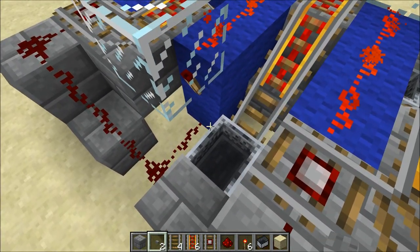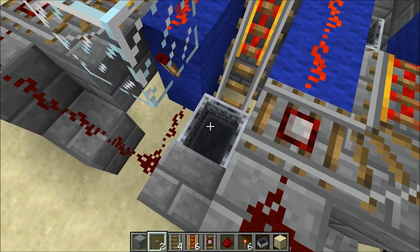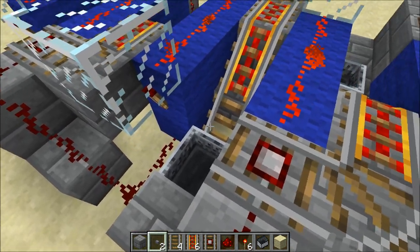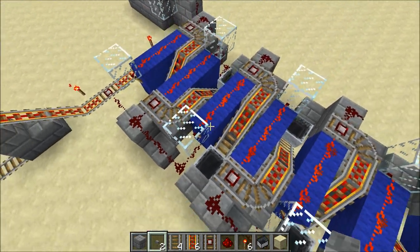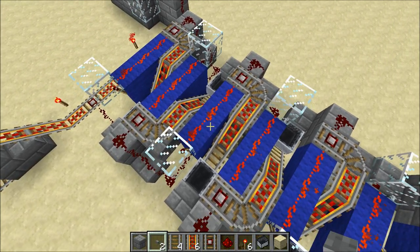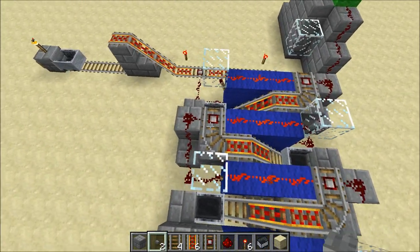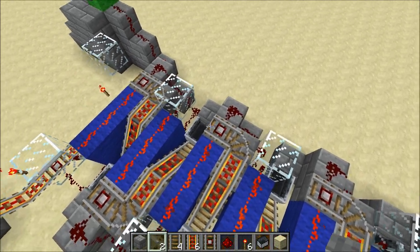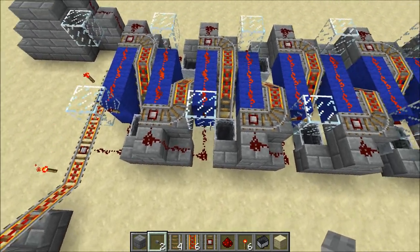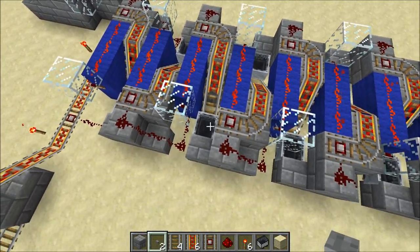If we take this slot here, for example, this redstone torch up here powers a powered rail next to it, which is just below, right underneath this cart. So when this torch is on, then the powered rail will turn on, and of course the cart will move on to the next slot. Now each R Snorlatch is powered by two inputs — two detector rails — which are the two detector rails immediately after, or ahead of, the slot. This one here turns on the R Snorlatch and turns on the powered rail, which allows the cart to move upward. And this detector rail here turns off the R Snorlatch, and of course turns off the powered rail.